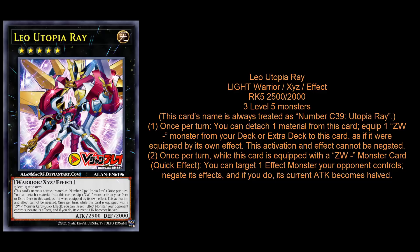This card's name is always treated as Number C39 Utopia Ray, because there are certain ZW weapons that can only be equipped to that card. The first effect is really insane. Once per turn, you can detach one material from this card and equip one ZW weapon monster from your deck or extra deck to this card, as if it was equipped by its own effect. This activation and effect cannot be negated. No Gamma, no Impermanence — you can't even use Omni negates like Red-Eyes Dark Dragoon or Baronne de Fleur. None of those cards can stop it.